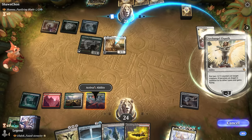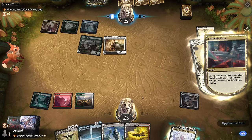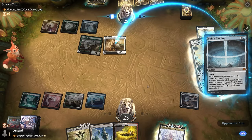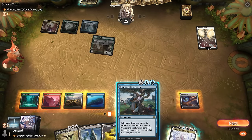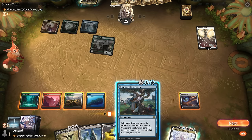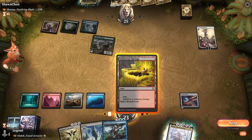We got rewarded for waiting — we can now get an Island and bounce Boromir. We find Kindred Discovery, which might be worth playing before Ulalek just to get the cards flowing. Kindred Discovery into Kozilek's Command is also pretty sweet since we can make a bunch of tokens to draw cards. Sign me up! Hopefully they can't ultimate or remove our enchantments.